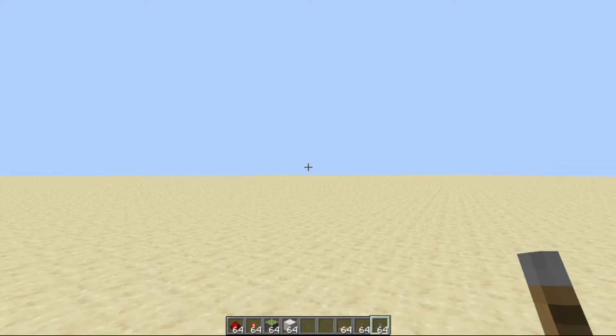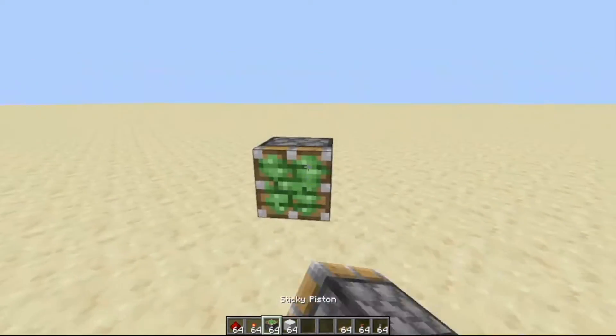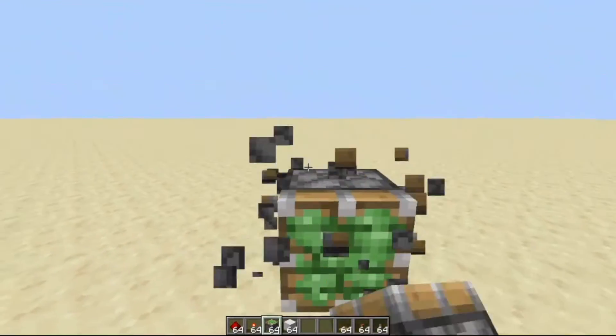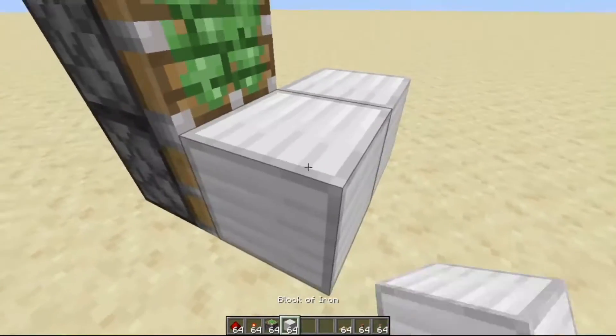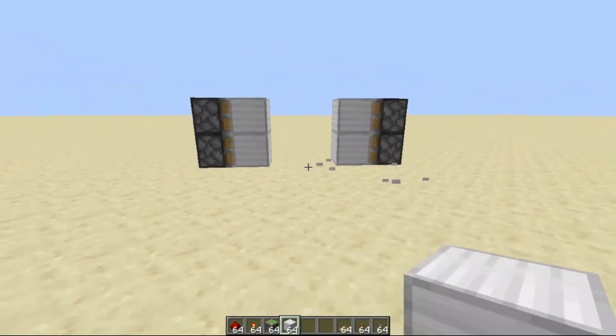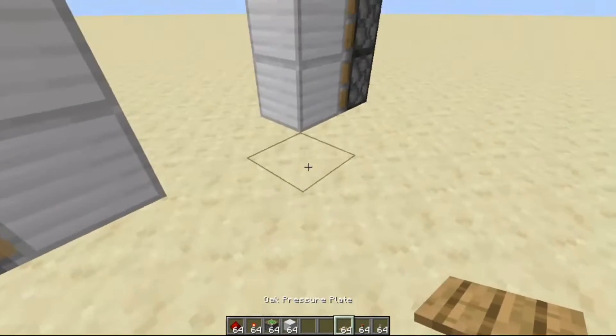First we need to place two sticky pistons with a four block gap like this, and then place blocks on the sticky pistons like this.